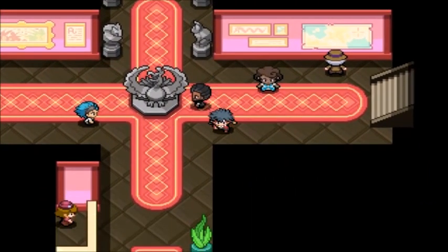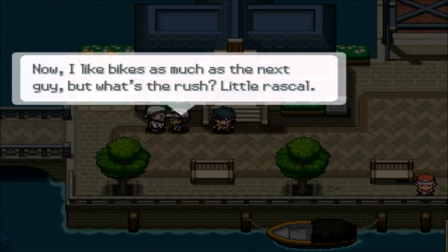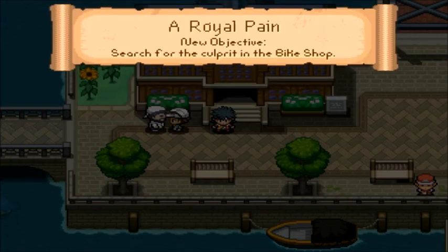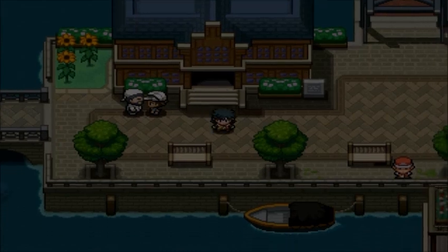We'll look around the city first, then go to the battlefield if we find nothing. A bystander says: 'Some kid in a weird hat just rushed into the bike shop. Now I like bikes as much as the next guy, but what's the rush?' So I guess he's in the bike shop. Anyways guys, we're probably going to search the bike shop for this thief in the next episode. Thanks for watching, stay tuned for more - it's been Conradist, I'll see you guys next time with some more Pokemon Phoenix Rising. Peace out.